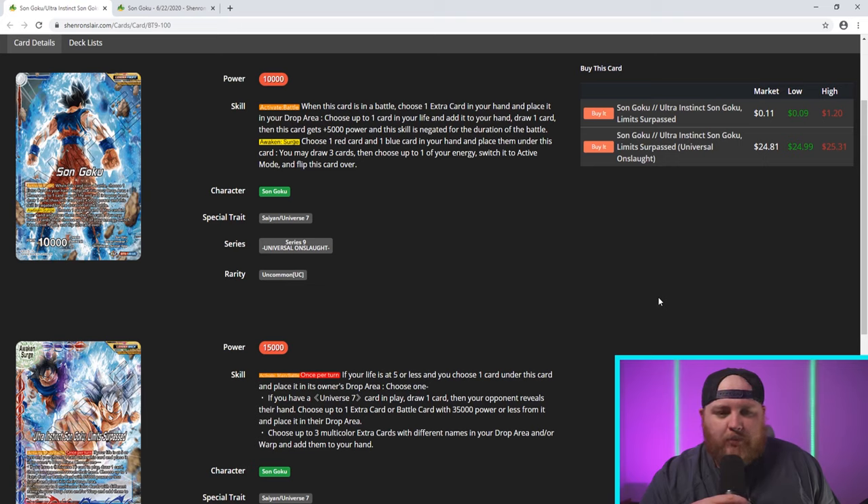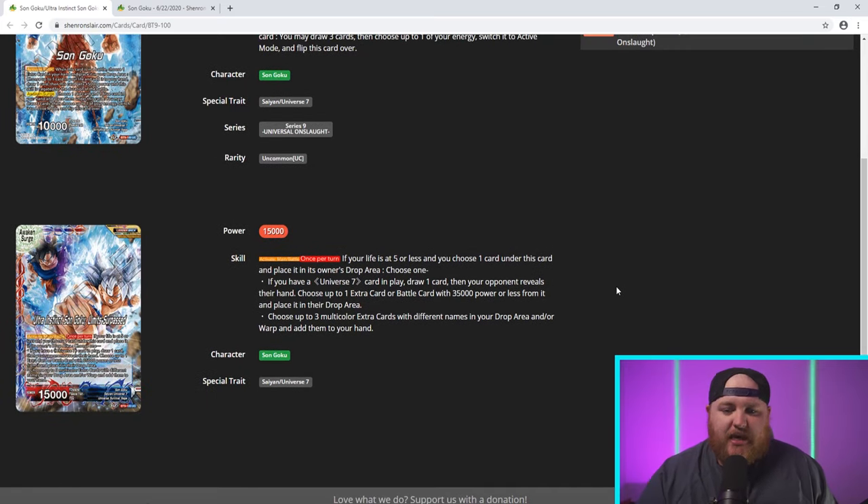You get to cycle through your deck — pitching cards you need in the drop, drawing cards, taking life if needed. Generally you want to stay at a higher life total with this leader so that when you get to the back side you can use all of his effects. The draw three and untap one is really solid. On the back side, just removing a card and seeing the opponent's hand — even if you can't take anything out, just getting that knowledge — you can remove a negate, a super combo, a big bomb. And then being able to plus three to your hand is incredibly powerful, especially since the extra cards in this deck are just over-the-top powerful.